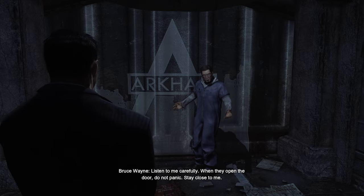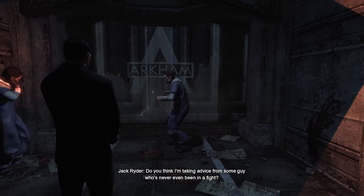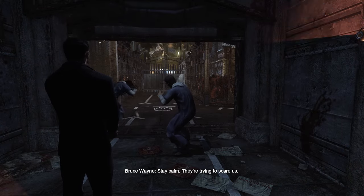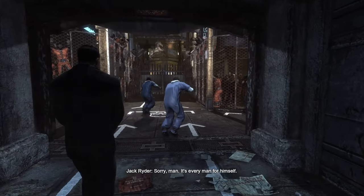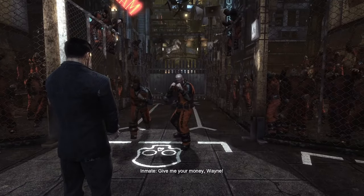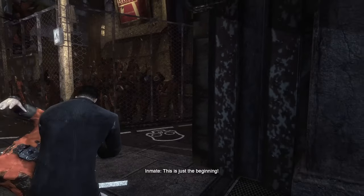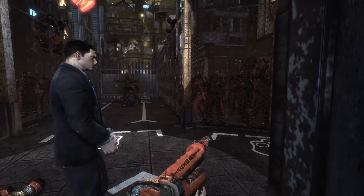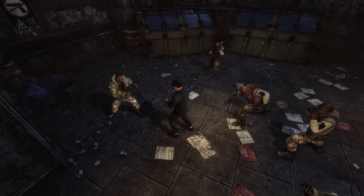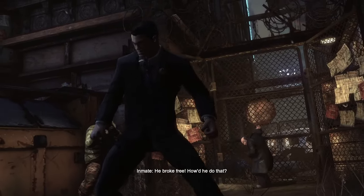How does Arkham City introduce all of this without overwhelming us? Initially, by not letting us be Batman. We start the game as a handcuffed Bruce Wayne, which severely limits our options. For the first 10 minutes, all we can do is walk and counter, placing a huge emphasis on that mechanic and teaching us we cannot button-bash our way through this game. We can't really attack until about 9 minutes in when Bruce breaks his cuffs during a scuffle with Penguin's men.